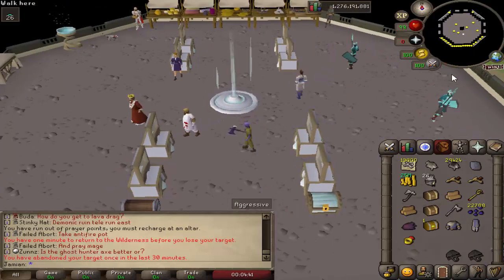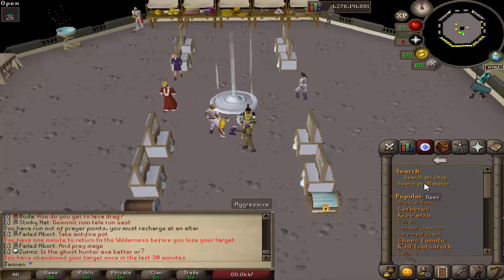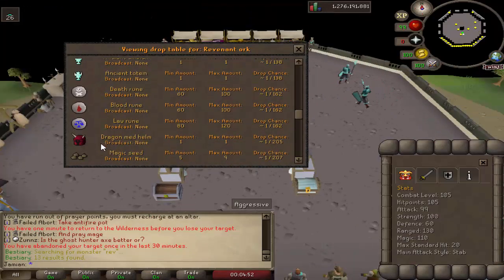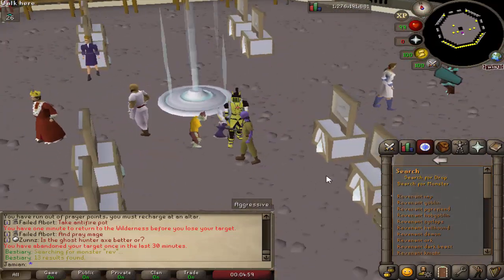Next up we have balance changes. The Revenant Orc is now considered a hard Revenant. If you go to the drop table and search revs, the Orc will now have the same drops and drop rates as the harder tier 1. Basically, the Orc is more worth killing than before.